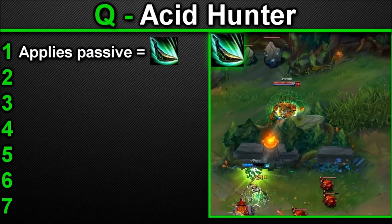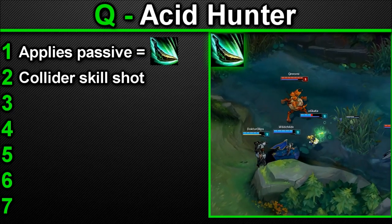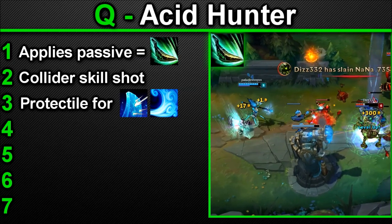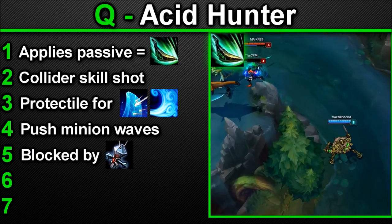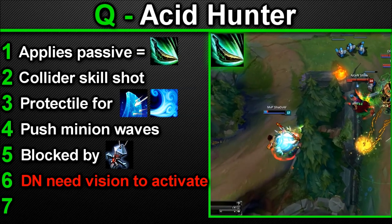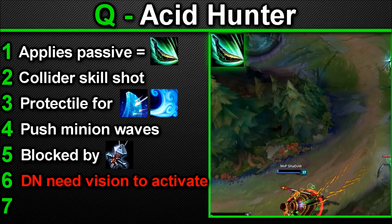Number 1 — Acid Hunter will apply your passive. Number 2 — your Q is a collider skillshot, stopped by the first target struck; this is not the case with the E-Q combo, which cannot be stopped and is completely targeted. Number 3 — this ability is considered a projectile for Unbreakable and Windwall, except if it's an E-Q combo. Number 4 — this ability is fantastic for pushing minion waves. Number 5 — spell shields will block this ability and the affliction of your passive. Number 6 — the lock-on casting Acid Hunter does not need vision of your target to activate, as long as the cursor is hovering over an enemy debuffed by Noxian Corrosive Charge within ability radius. Number 7 — this means running into a bush when Urgot has his E lock-on you is useless — completely garbage. Just follow your enemy with the Q and keep firing. Number 8 — this includes stealth units; if a stealth unit is locked on with the E, you can still fire your Qs and get a small indicator.